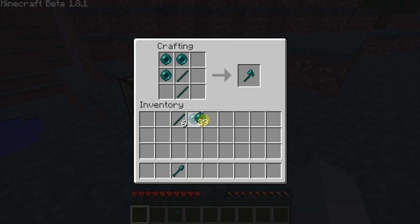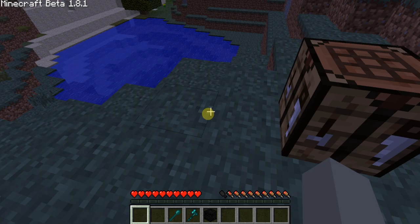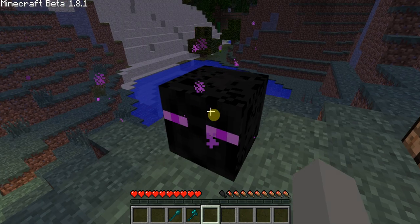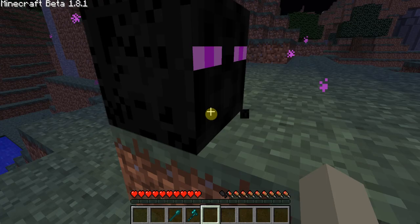There are a couple more things you can do with it. You can also make an ender block, which looks pretty awesome. Let me place this down — as you can see, it releases light, gives off light, along with portal particles, and has the nice eyes. I think that's a really nice-looking block.